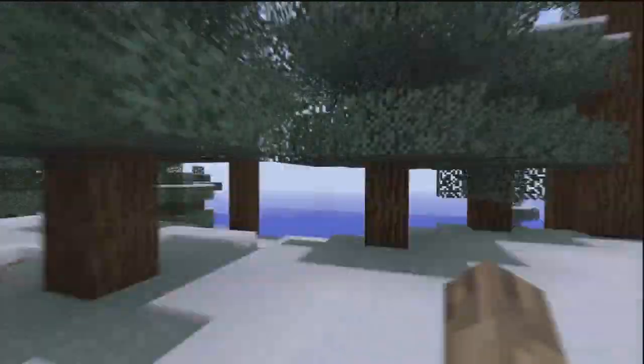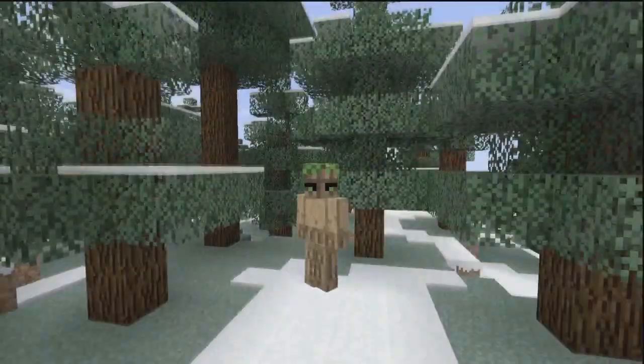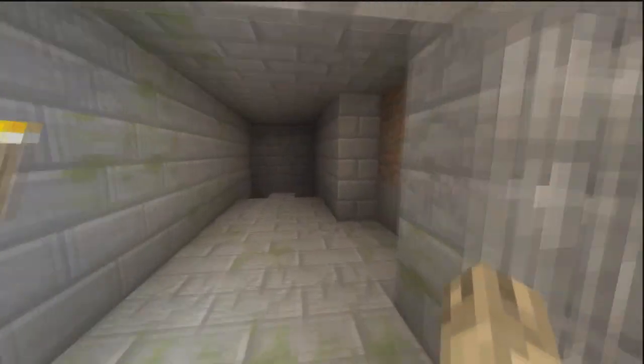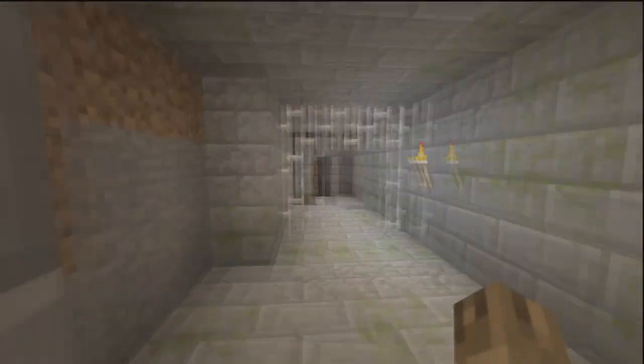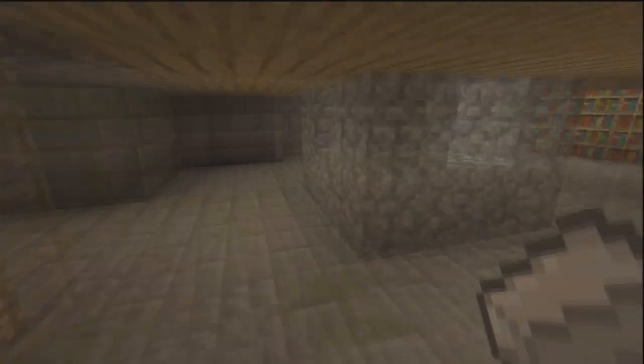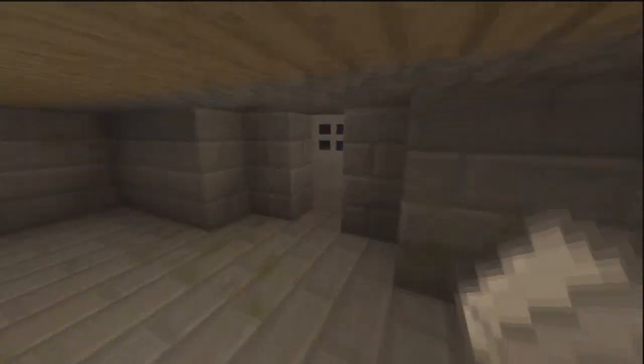Once you get into the world, the first thing to notice is if you dig straight down you get to a stronghold. I think the fact that you spawn straight on top of a stronghold makes this an awesome map already. There's obviously other features, but there's a stronghold, an underground mineshaft, caverns, gold on the floor, and libraries — just generally a pretty cool stronghold connected to an underground mineshaft.